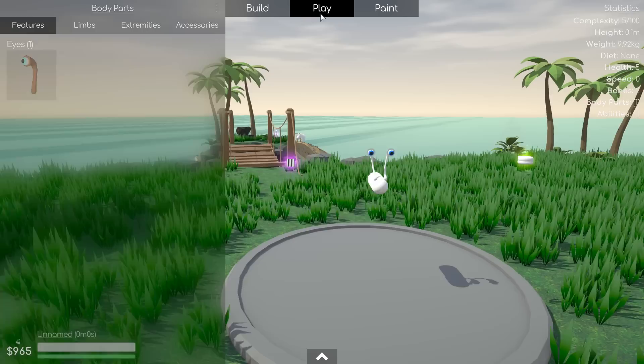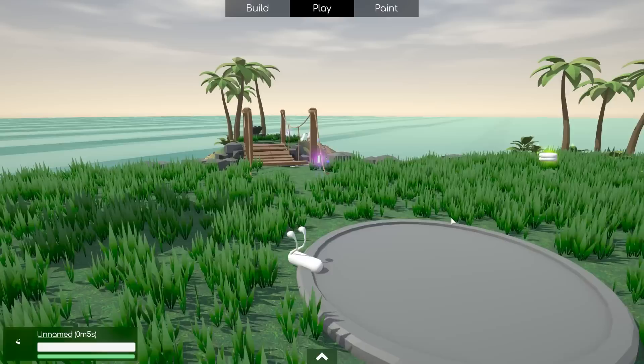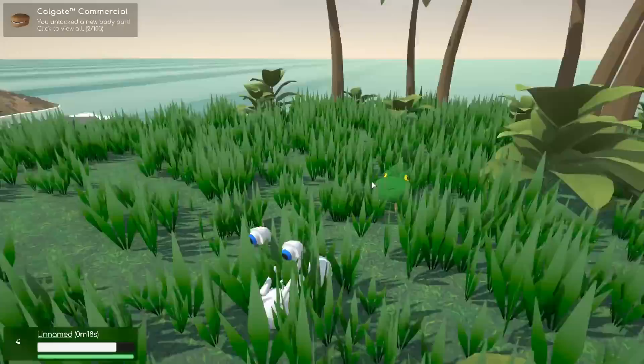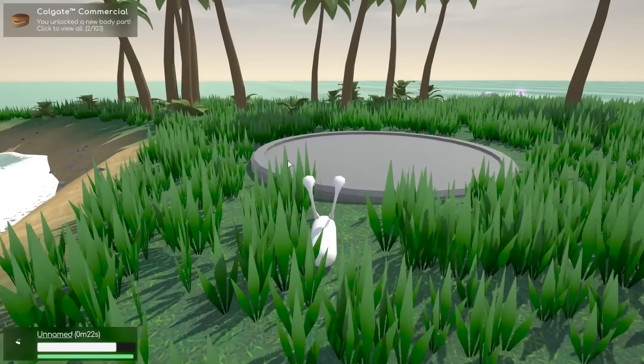It really is basically just meant to be a modern take on the Spore creature editor, so you're not going to see anything really too different - just refreshingly familiar in a way. If I select this one, I get a pattern. We go over to this little burger-looking thing and I unlock the Colgate commercial. Oh, and I'm being attacked by a snake. Let's go ahead and return to our little editor pedestal then.